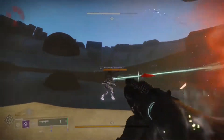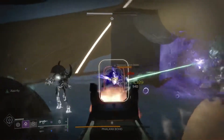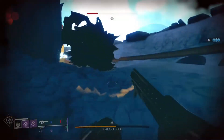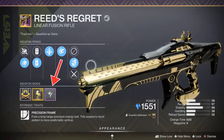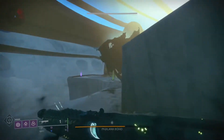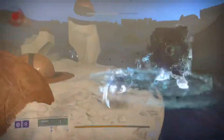Before moving on, remember that every enemy in this dungeon is Taken. Normally you'd put Boss Spec on your DPS weapons for an extra 7.5% damage, but Taken Spec does a flat 10% and applies to every enemy in the dungeon, not just the boss. That's really helpful — definitely use Taken Spec if you have it. You can get it from Last Wish by opening chests or finishing encounters. If you don't have it, Boss Spec works just fine.